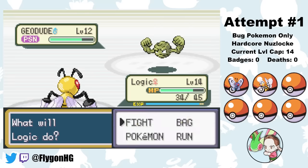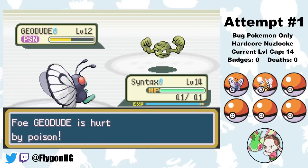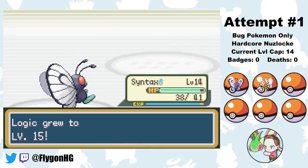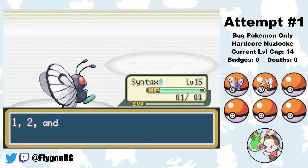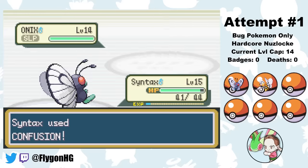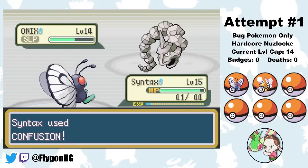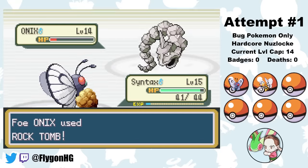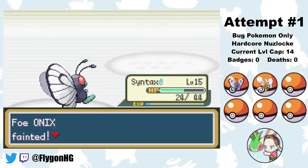I whittle Geodude down with a few more Poison Stings as it does soft damage with Tackle. I switch to Syntax as Geodude starts going for Defense Curl, then use Harden for a few turns as Geodude slowly succumbs to Poison damage. Once Geodude dies to Poison, we gain enough experience to level up to level 15, which is allowed since the level cap ends at the start of the gym battle. Syntax now learns Sleep Powder. When Onix comes out, Syntax puts it to sleep, then fires off Confusions. Onix gets a couple one-turn sleeps and connects with Rock Tomb, but one more Confusion finishes it off. Good game, Brock.